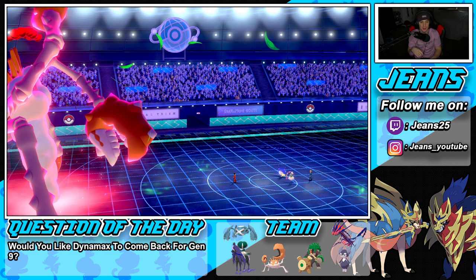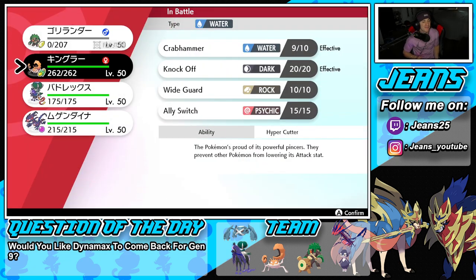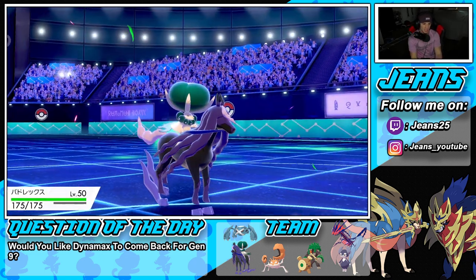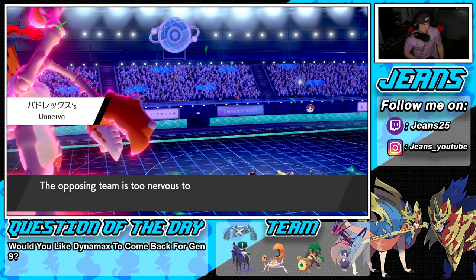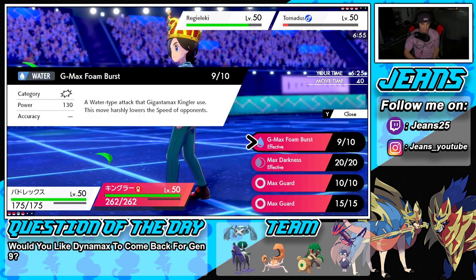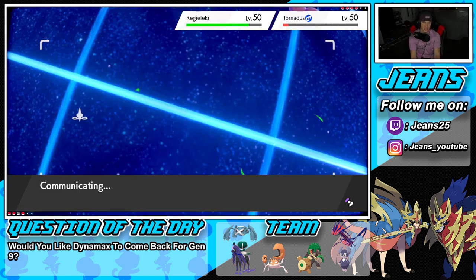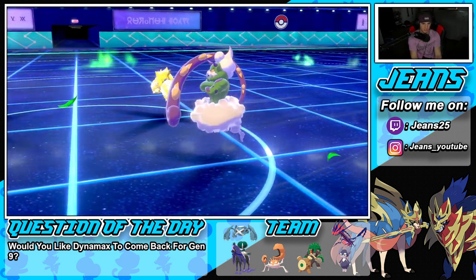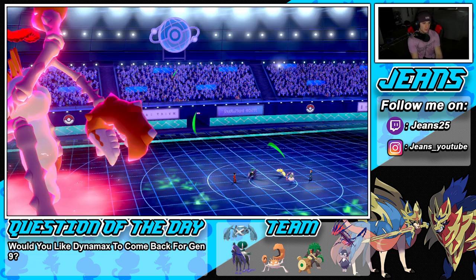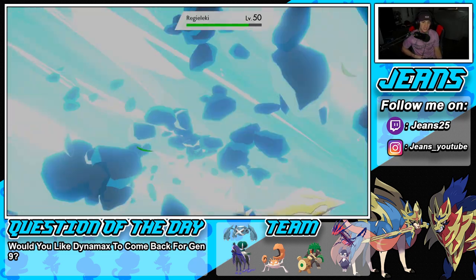We go into the Astral Barrage — that's money. We just have to double down into Regieleki. Calyrex should outspeed even after the Tailwind. He does go for Tailwind — Calyrex should still outspeed. Then he thunder waves us — how dare you! That's totally fine though. G-Max Foam Burst still comes out. We connect the Astral Barrage, take out the Pokemon, go plus one on Calyrex, and we still have the Focus Sash. We need to grab a bit more speed control with another G-Max Foam Burst.